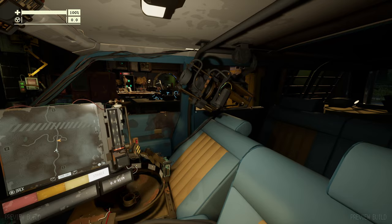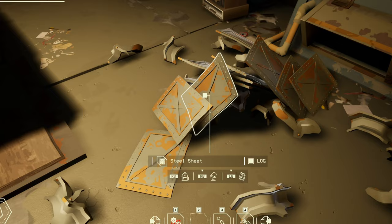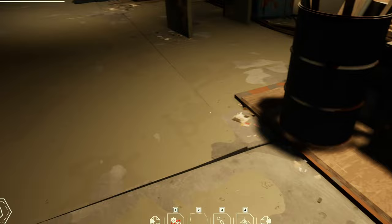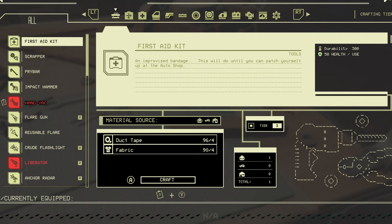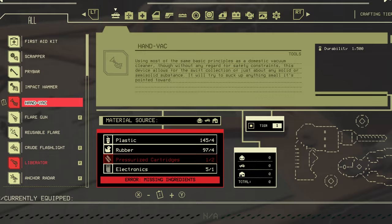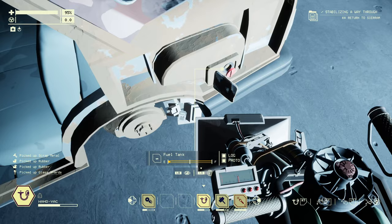Picking up all the individual bits of scrap can be a massive pain, particularly in the dark where they get stuck under a chassis. So what you can do is build something called a handy vac — you need to unlock it on the fabrication table; it requires pressurized cartridges, rubber, electronics, and plastic. Once you have it, stick it in your hand and just suck everything up — it pulls in everything you might be missing. Very useful in the dark too. Get yourself a hand vac; it's marvellous.